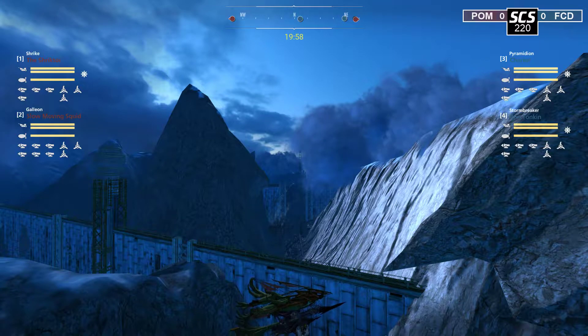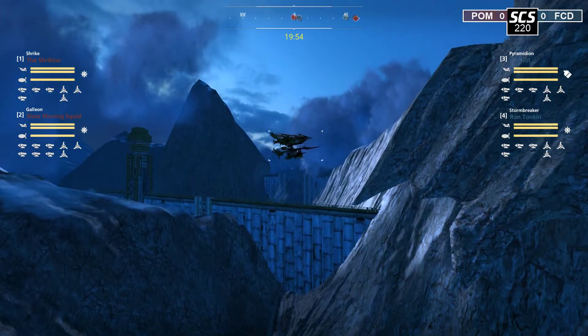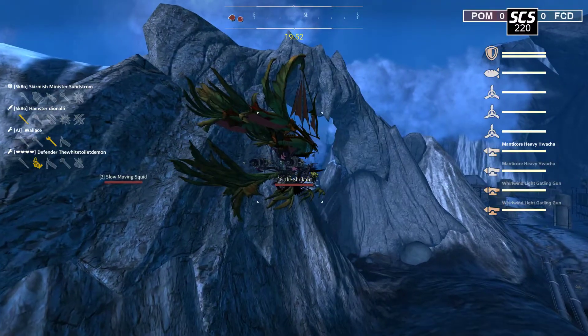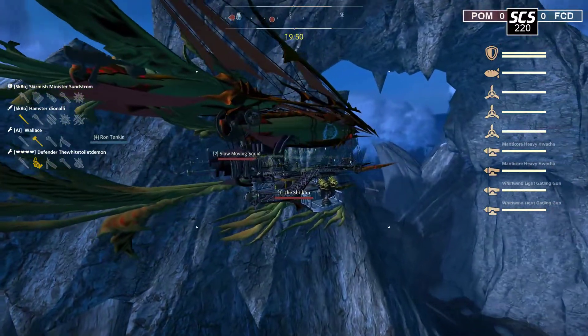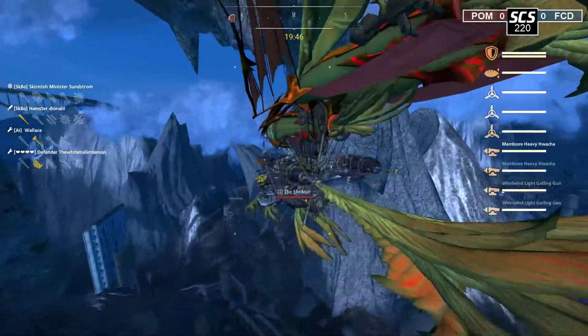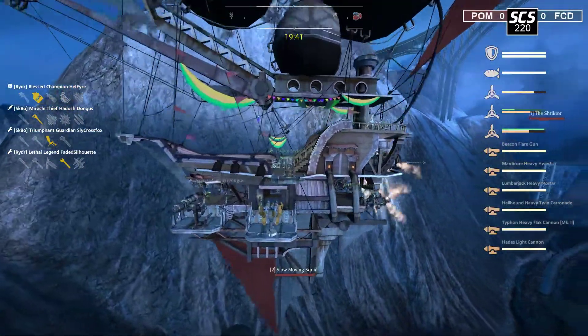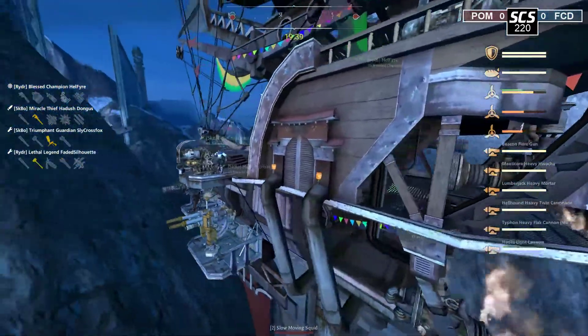Here we go into the first game of the day between the Pomelos and the Fancy Cloud Dancers. First off for red team the Pomelos, we have Tricter, piloted by Sunstrom. It is a dual gap Watcha Shrike. Their ally is the Slow Moving Squid, left side Hades Mark Two, heavy flak, Lumberjack.